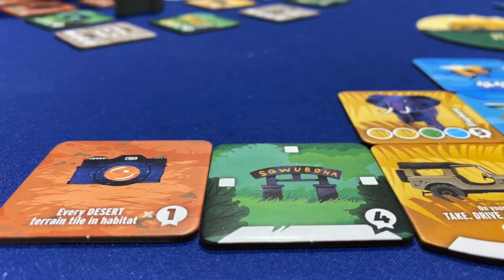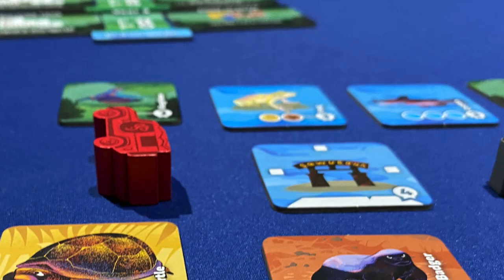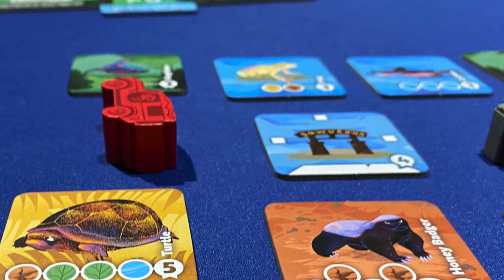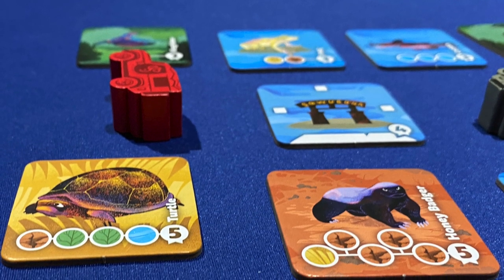Not the agony of someone trying to take what's yours. Not the despair of being overwhelmed by too many choices. No, the conundrum that comes from a honey badger and a turtle being your two personal BFFs, but only enough rounds and relevant tiles on the market to satisfy the habitat scoring for one.